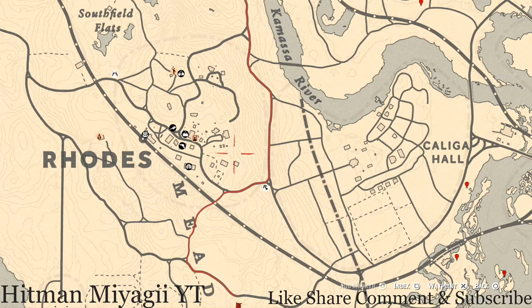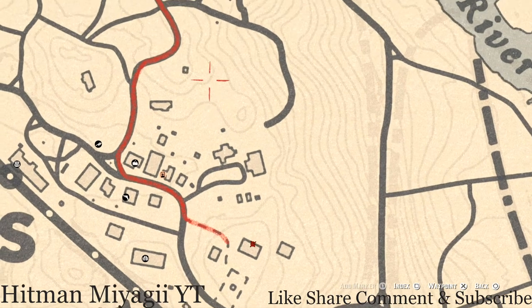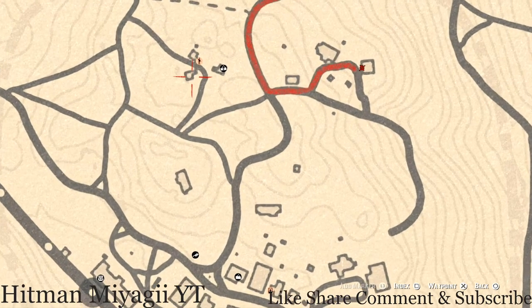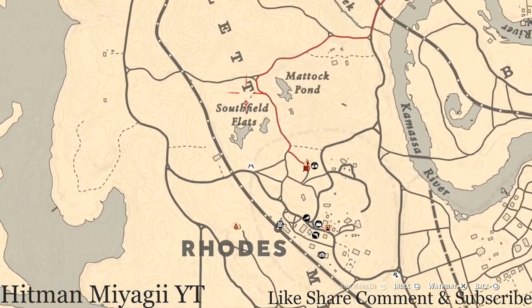Inside the rows there are a couple of tarot cards. Go up the stairs and on the second floor by the rocking chair, on the table, you'll see a King of Cups tarot card. On the porch or patio area, on a bench, you'll get a Two of Wands tarot card. At another location there's a table with a bucket of water — right next to that bucket of water you'll get a Ten of Cups tarot card.